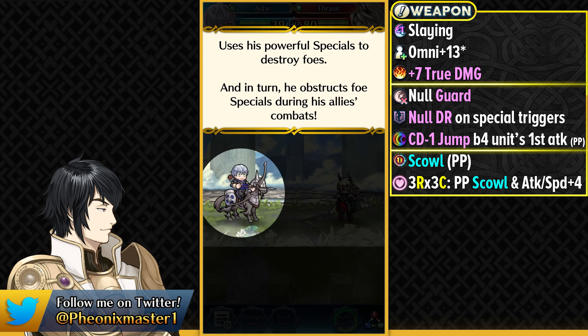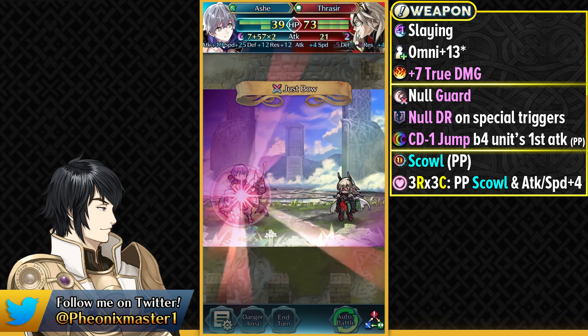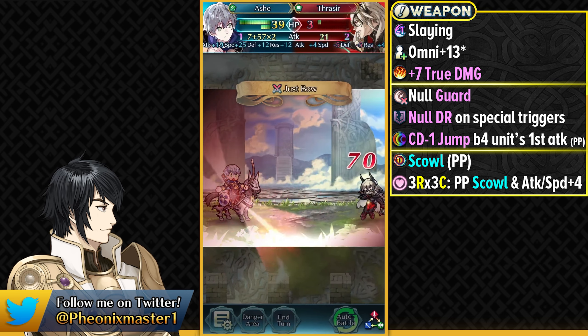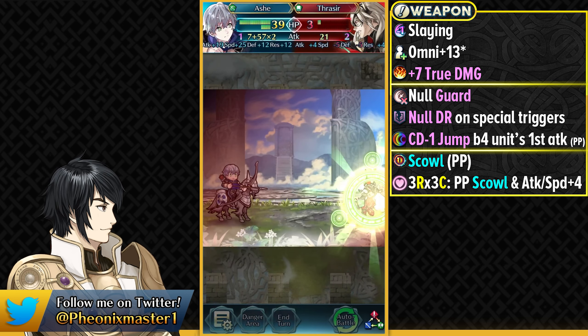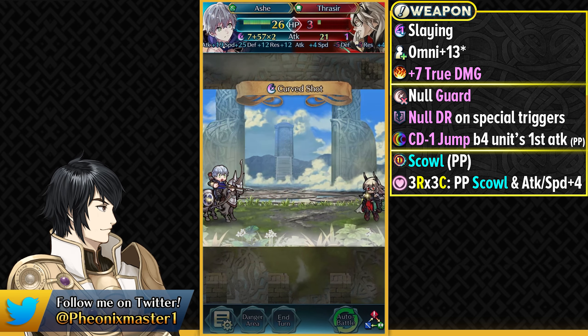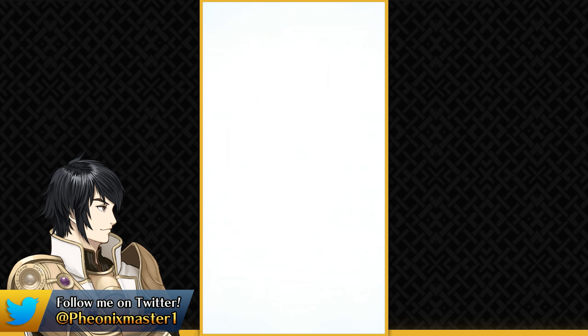This is the Thrasir from her Abyssal Map, that's why she has got high HP. This is not the Aether Raids Thrasir — I don't think she can reach that HP even in her bonus season. Here you can see the scale effect in action, and he's able to trigger double Curve Shots, which is going to be able to do a lot of damage.